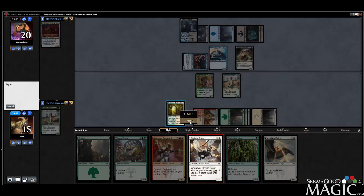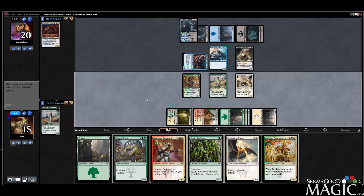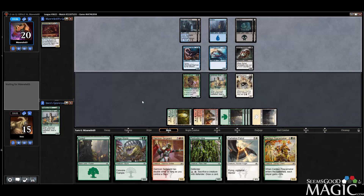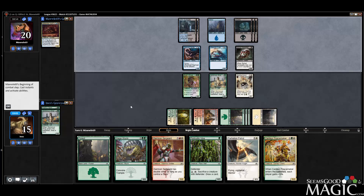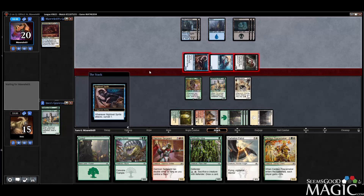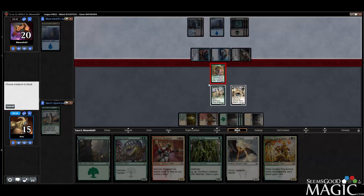Next turn we can play Peacemaker plus Patrol, so at least we have a blocker for this Sprite. We're going to have to block the Centipede. I'm going to block that with the Beast Whisperer — I think we've drawn enough cards here. They could have Mephitic Vapors, but even Vapors wouldn't kill my Stray, at least.